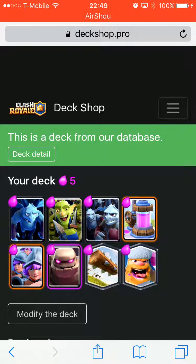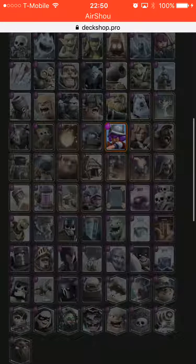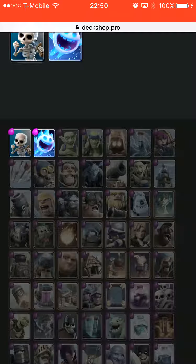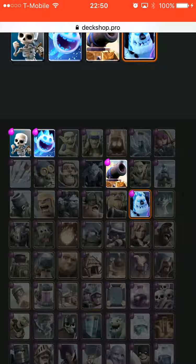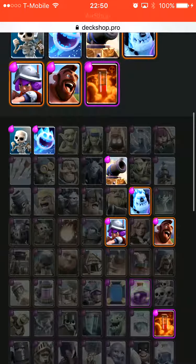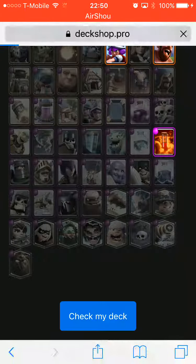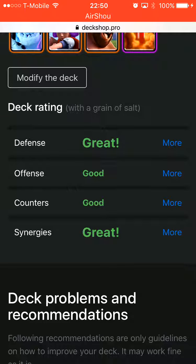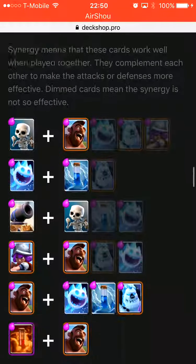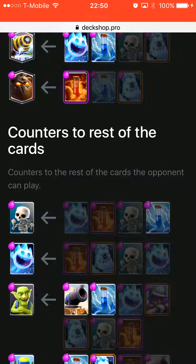Here's Deck Shop Pro. Let's check the deck - I'm in arena 9. We'll create the deck: cannon, ice golem, hog, musketeer, poison, zap, and ice spirit. You could substitute zap for the Log if you have the legendary - this is a no-legendary deck. It tells you your shortest cycle, synergies, and what cards counter all the cards in your deck.